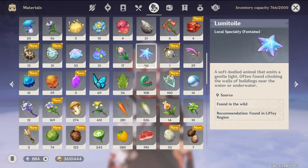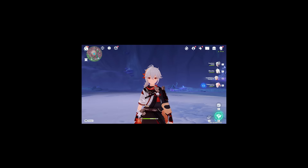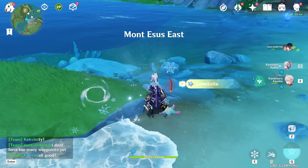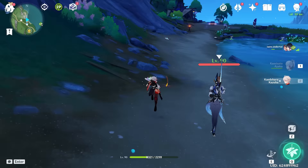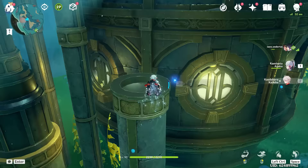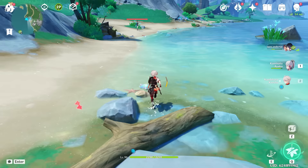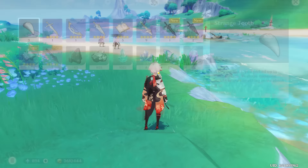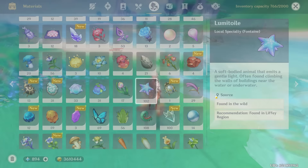In the meantime, we've got some starfish to collect. We have a lot more of these we need, and unfortunately I already collected all the ones in my own world, so it's time to go co-op hopping. I'll be back in a minute. And I think we finally collected most of the starfish we need. After my little co-op grind, we now have 102. I think we need 108 to finish off the level 80, meaning we only need six more, which we can get from our own world.